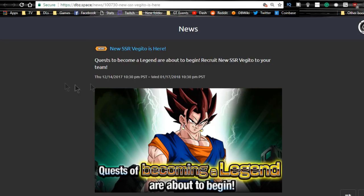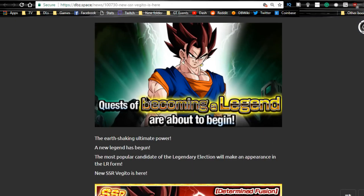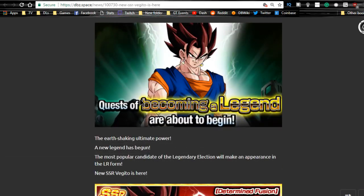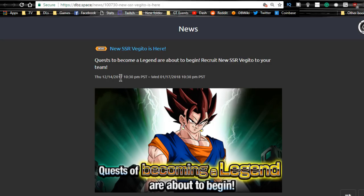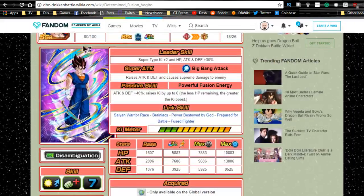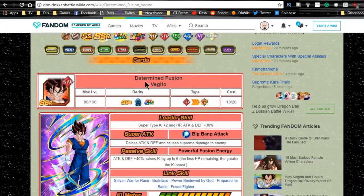On the 14th at 10:30 PM Pacific time, we got the base form SSR Vegeto. We are supposed to be getting the metals to Dokkan awaken him at some point soon, and he will then further Dokkan awaken into an LR. Right now he is an SSR, so he is really not that useful for us yet. Let's go take a look at the card himself.